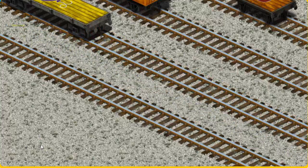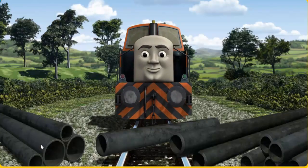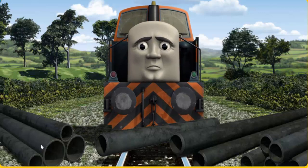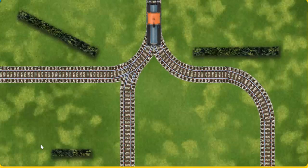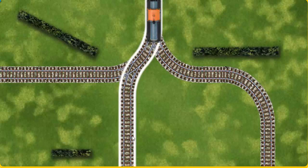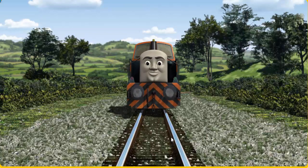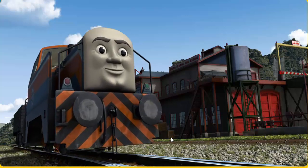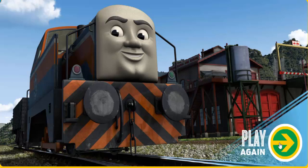Den went through the countryside. Suddenly, den had to stop — he would have to go another way. Show den the track that goes nearest to the shortest hedge. All clear! Den arrived proudly at the Sodor Search and Rescue Center. With your help, he was right on time.